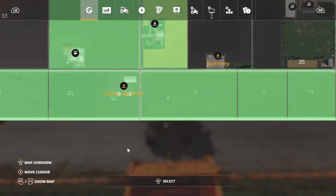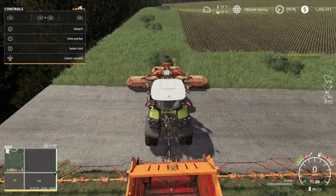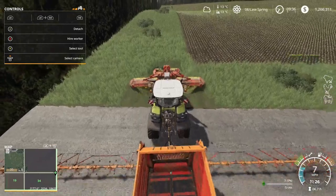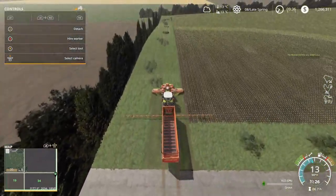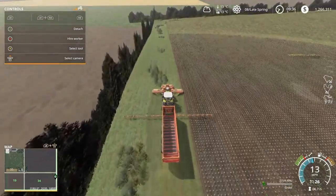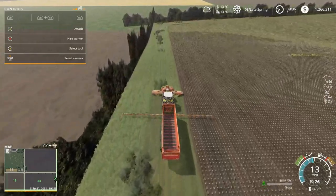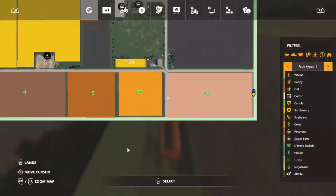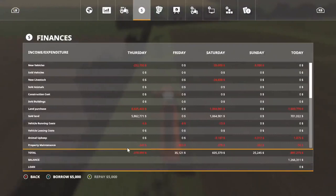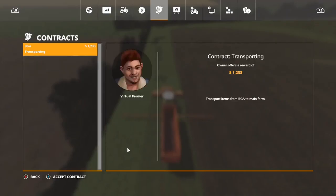Alright guys, with the sheep we are going to need quite a bit of grass. What I did was I went ahead and bought all these lower fields so that we can cut the grass and store it. This is what we're using — it'll probably take two passes around the whole area but we should get quite a bit. I've also done all the contracts for the day.